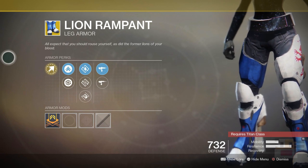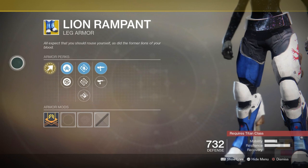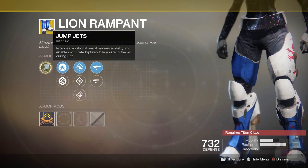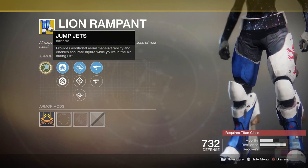Moving on to the Titan Exotic, we have the Lion Rampant. It's going to be all about aerial maneuverability — going faster — and from what I've seen, it's actually faster than the Dunemarchers. So these are your strafe boots, your jump boots, your overall maneuverability boots for your Titan. It also gives you more hipfire accuracy when you're in the air with lift, but for the most part you use it just because it makes your lift really, really long. It makes it a lot easier to do jumps, and you move a lot faster when using lift, so overall you go faster.